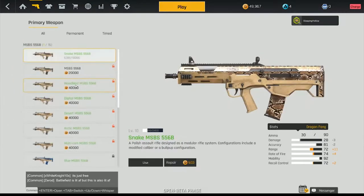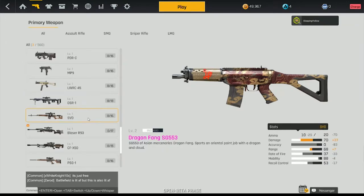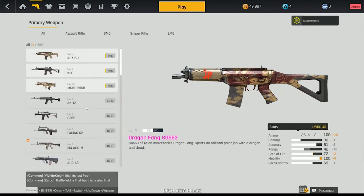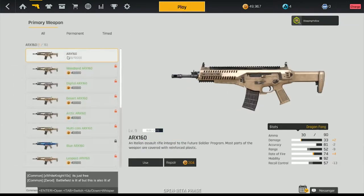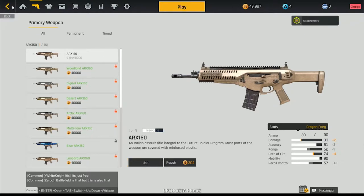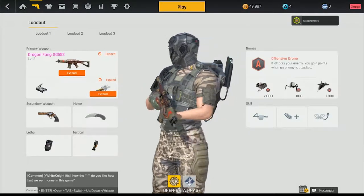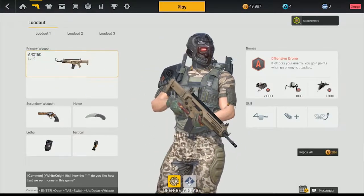I guess that expired, so I'm going to switch weapons here. As you can see, they have a ton of weapons you can choose from, which is pretty sweet. I really like that. But I'm going to go with this one right here — the ARX. So we're going to go ahead and click it. And yeah, you can see — this is why it's open beta. Okay, there we go.